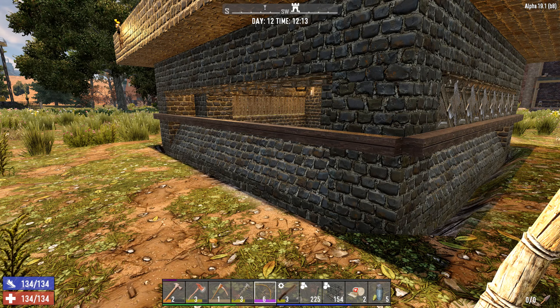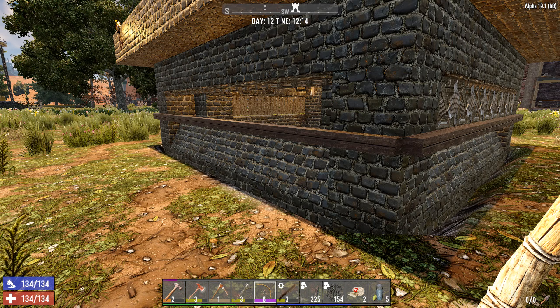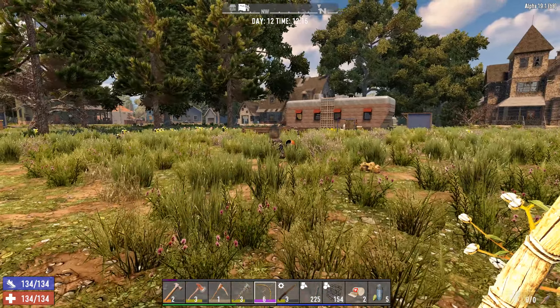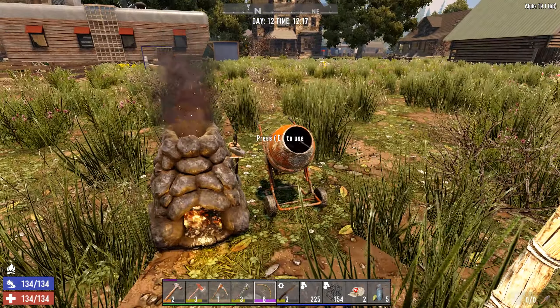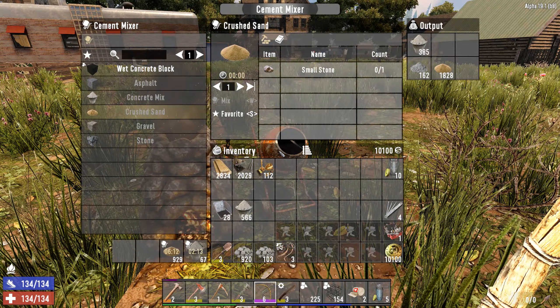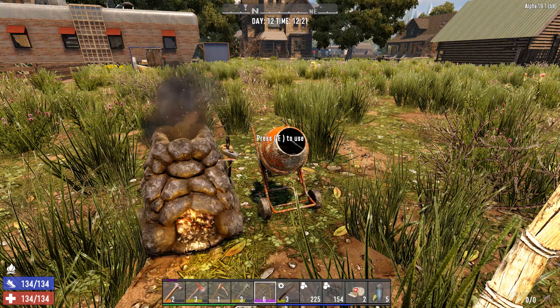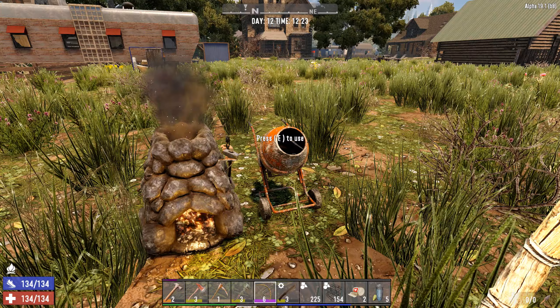This little bar is going to solve the majority of our problems, but it's also going to create some new ones — we'll address those in a minute. The plan each week is to ramp up the intensity of the base as much as we can, while keeping it accessible for someone to build. I'm still limiting myself to a lesser amount of resources. For this week we're only going to use one forge and one cement mixer.